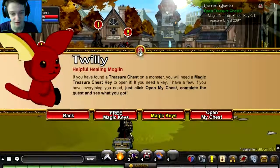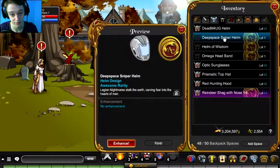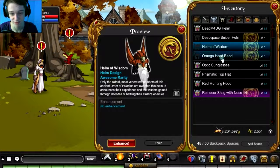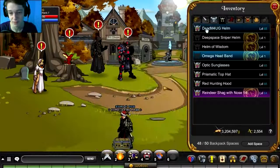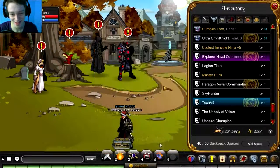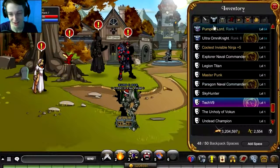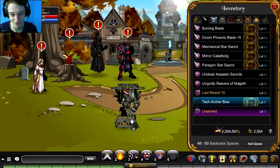Alright guys, let's see what these look like. That's not very good. That's... no. I like how it's animated, that's kind of cool — I could see the appeal of that one. We got an armor — those are like super rare. What is that? Oh my god. Okay yeah, that's not very appealing to me. And the Tech Archer Bow — I guess that would go good with the armor I got.